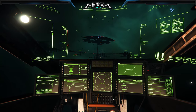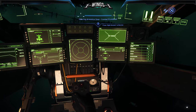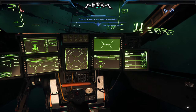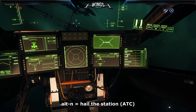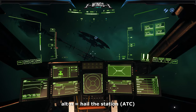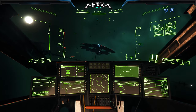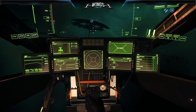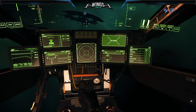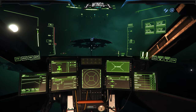Docking on a space station or in a big city is pretty much the same in reverse. Use either your MFD, click the Wi-Fi button to connect, or press Alt and the hotkey to hail the station. Once hailed, a blue marker appears showing you where you're supposed to go.